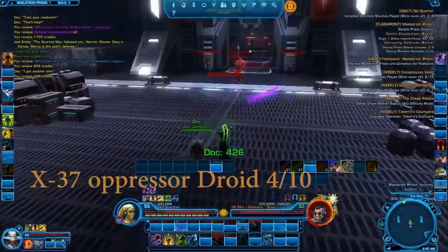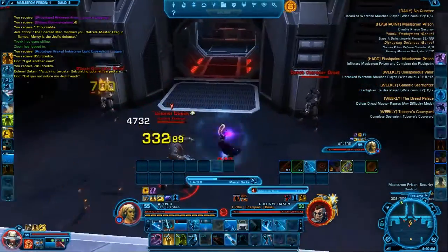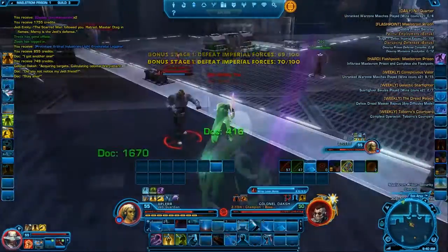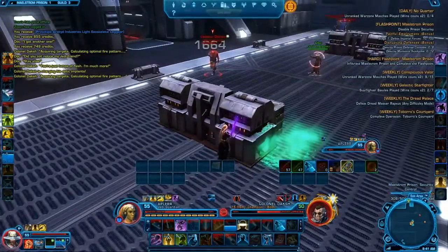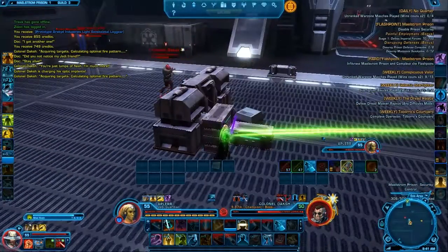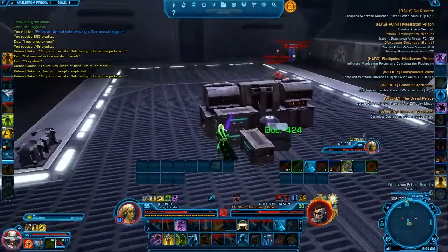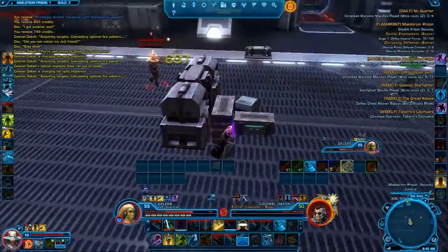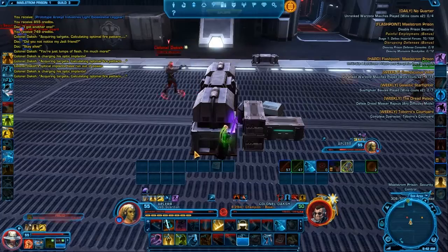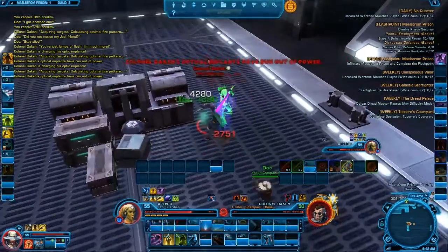The second boss is really interesting because it has really difficult mechanics, even on hard mode. Basically, the boss fires a laser which you need to avoid — that's why I'm using that crate to avoid it. I'm basically fooling the boss right now, and that's all you need to do on story mode as well if you're leveling up. It gives a lot of damage, so you need to avoid it on hard mode too. So for me this boss is a 6 out of 10.